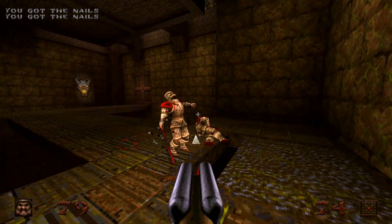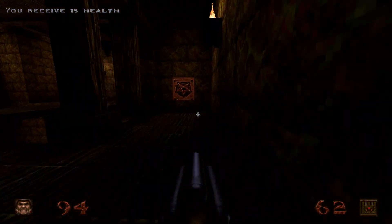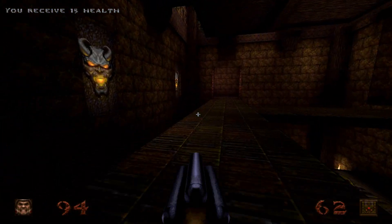Once we get up top here, we're going to want to take out these two guys. Then you're going to cross the bridge, take a left, and there's a plate here that you can hit. That's going to open the door across the way.